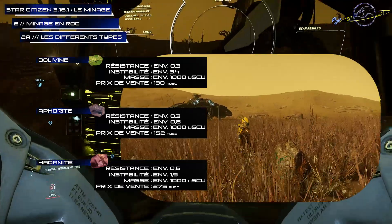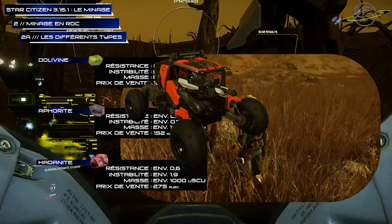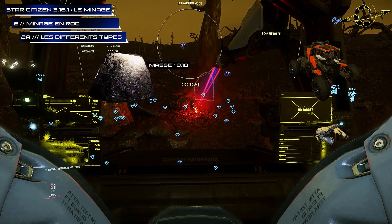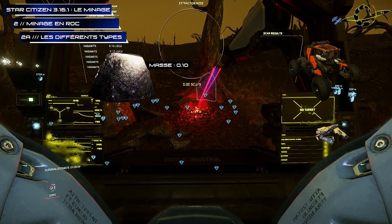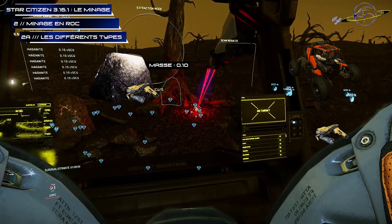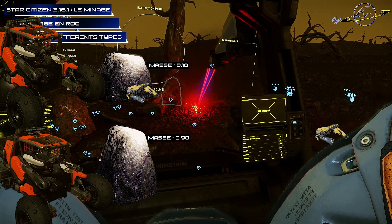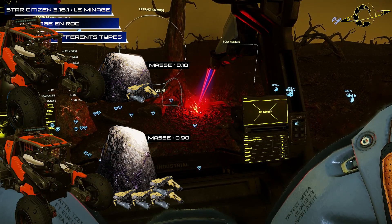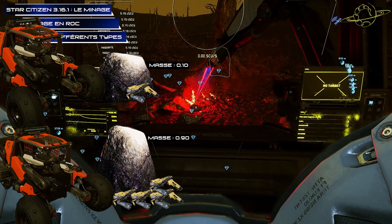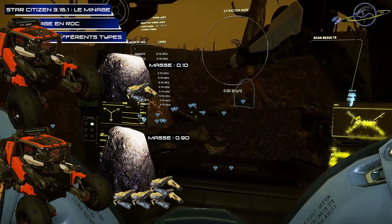The particles are the same, but with a different mass. It is necessary to know that gem particles are minable both in ROC and with the multi-tools. But where access is limited inside caves, the particles have a mass of about 0.10, and the power of the multi-tools laser suffices. But outside, you will find particles with a mass of about 0.10 but also others of about 0.90. This is why you need to be careful about your laser power in ROC — because if it is necessary for particles with a mass of 0.90, it will be slightly over-powered for those of 0.10.